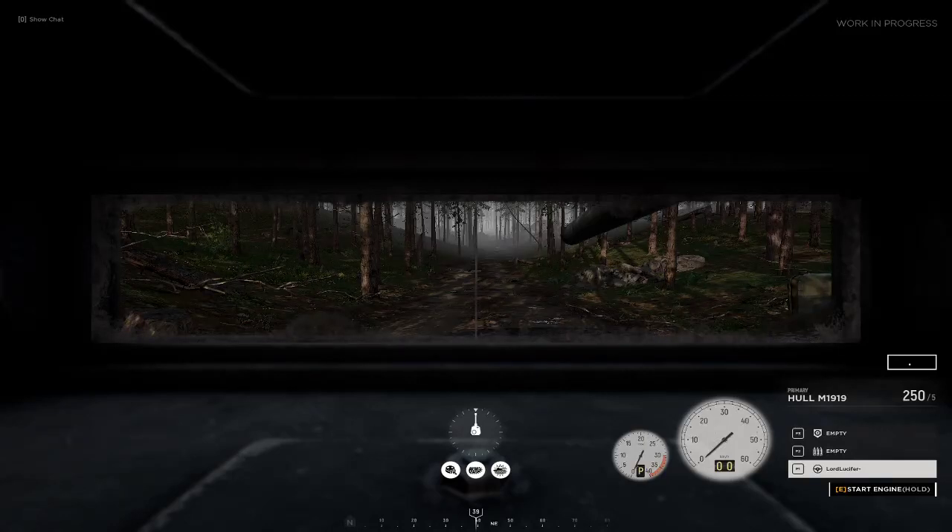Alright boys, so this is a tutorial on how to use a tank in Hell Let Loose. So when you find a tank, you need to press E to start the engine, then wait for it to start.